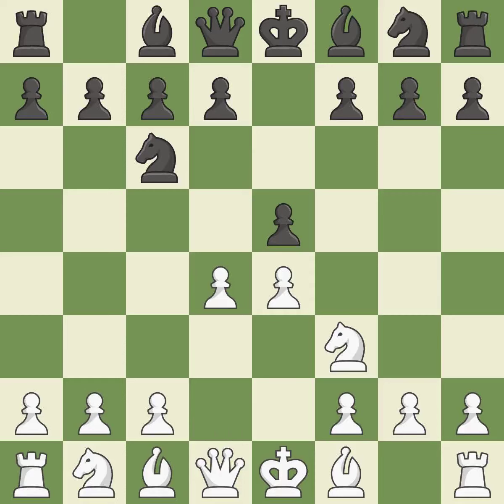In the Scotch game, d4 gains space in the center and attacks the e5 square twice. exd4 opens up the center and is somewhat forced given that white was attacking the pawn twice, and protecting with d6 doesn't work out.